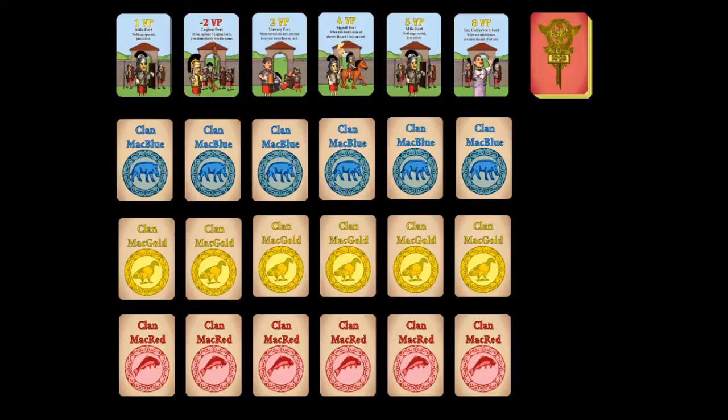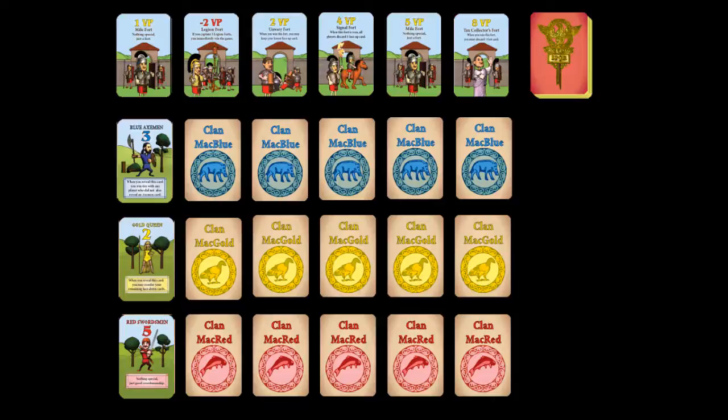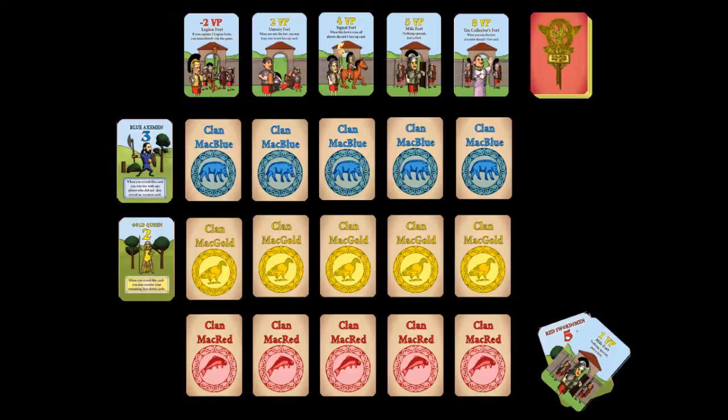Players now begin rounds of card play. There will be six rounds of card play in a turn. All players turn the leftmost face-down card of their card row face up. Text effects on the cards turned face up in the current round are then resolved. Then the player with the highest total battle strength value will win the leftmost fort card in the row.